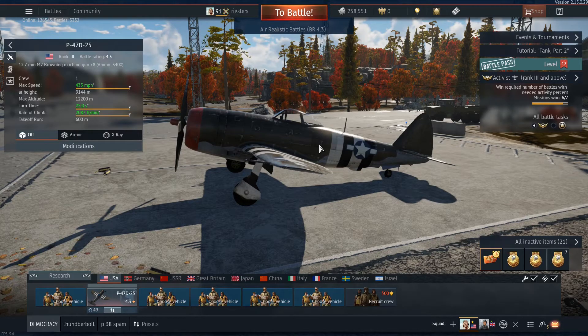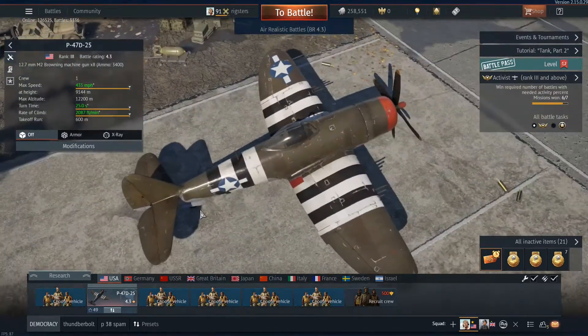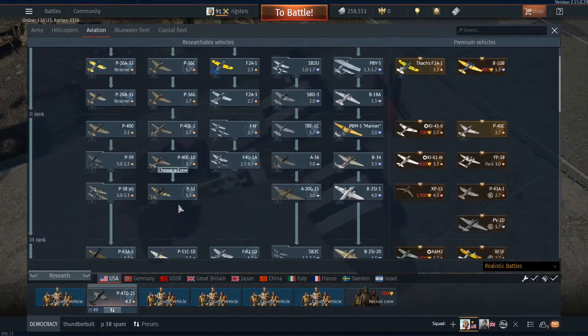Hi, Ricksters here back with another War Thunder video. I'm trying out a new series called Planes That Are Vastly Underestimated by the Community. For this particular episode I'm going to take out the P47D25, which is in rank 3, battle rating 4.3.